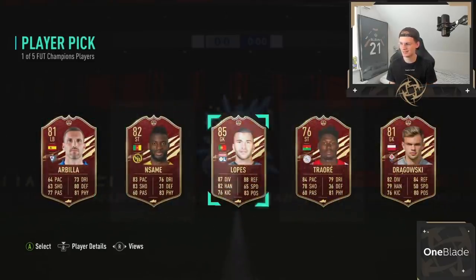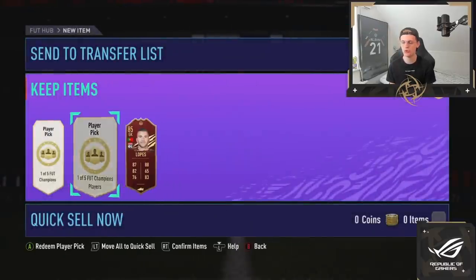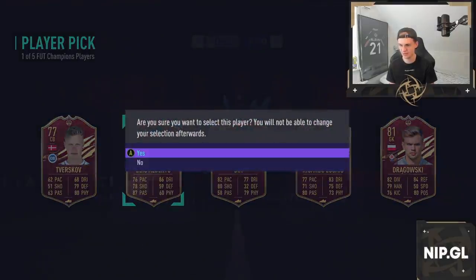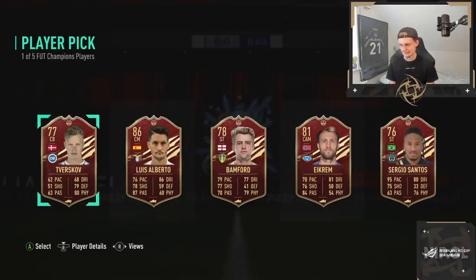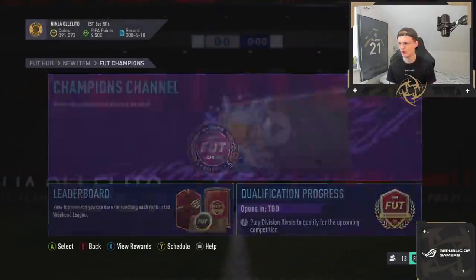We are going to be starting today with the player picks. 85 Lopez is the one I'm going to be going for, from Olympique Lyon — not the best one but not the worst one either. The other one is going to be Luis Alberto, 86 rated from Lazio. And the last player pick is going to be Eikrem, I think, just because of rating. I'm not going to be using any of these players. But I wanted that Gomez here.